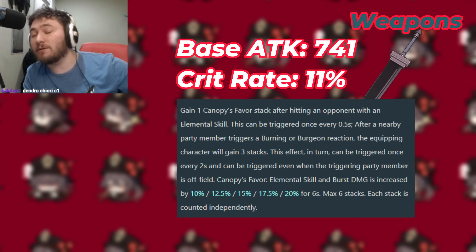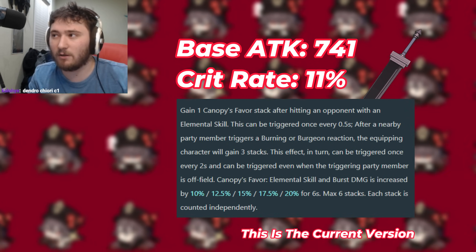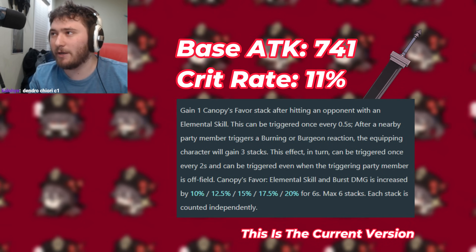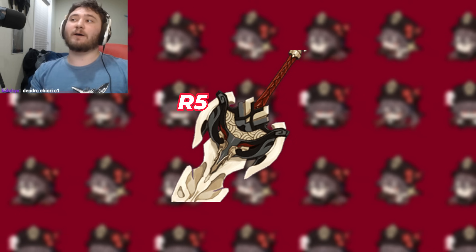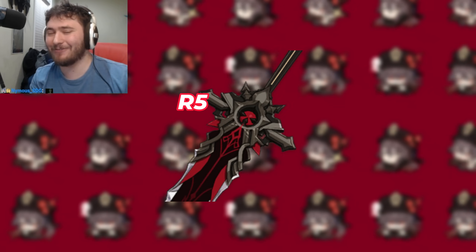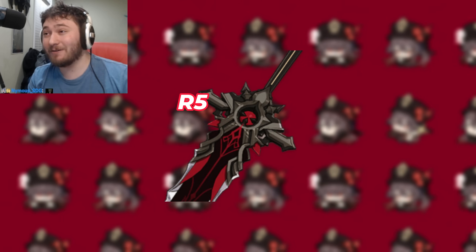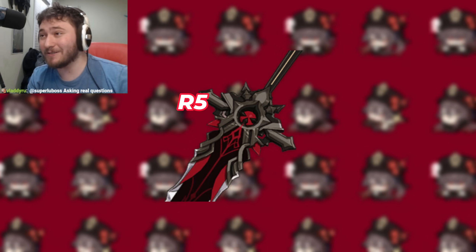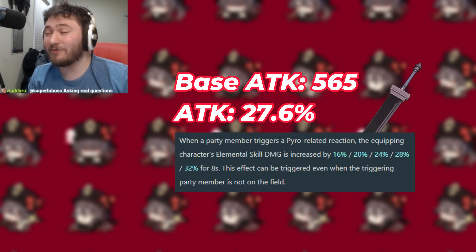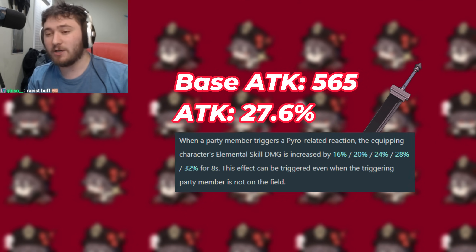That brings us to weapons. Big surprise — his five-star weapon is really good. It's apparently about to get buffed, so some of this may be inaccurate, but it's currently 25% better than R1 Serpent Spine. Serpent Spine R5 is his next best, then Beacon of the Reed Sea or Wolf's Gravestone R5. Note: R1 Wolf's Gravestone is worse than the new craftable weapon, Earthshaker. Earthshaker gives you damage percent for triggering a Pyro-related reaction, such as Burning.